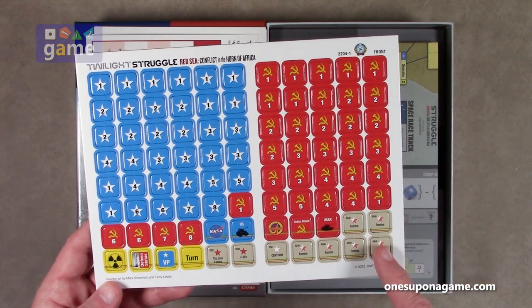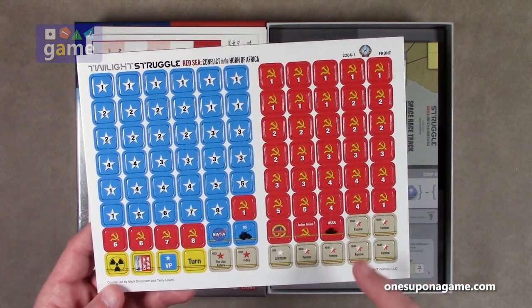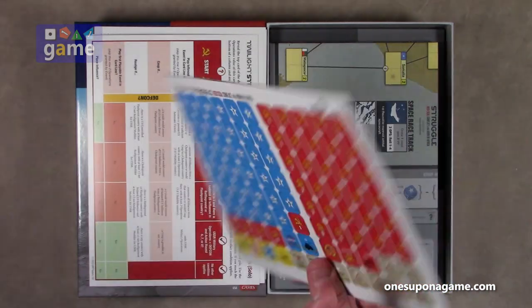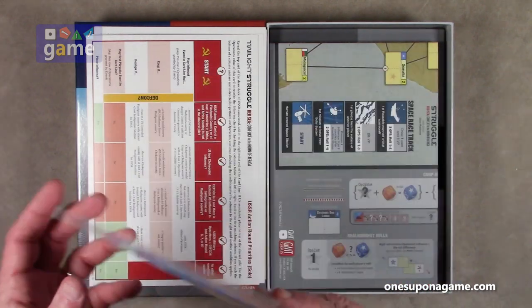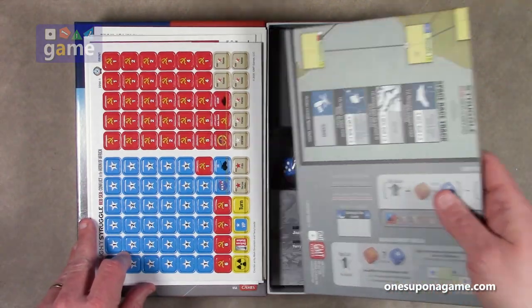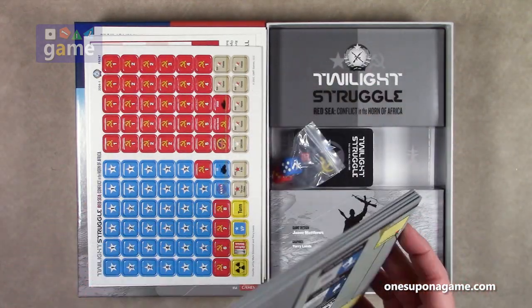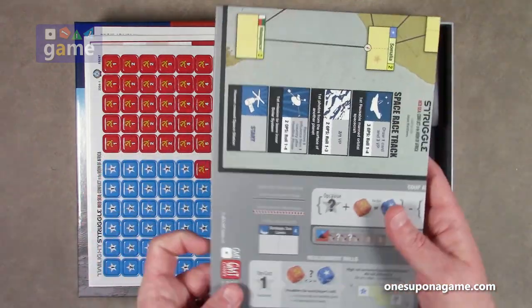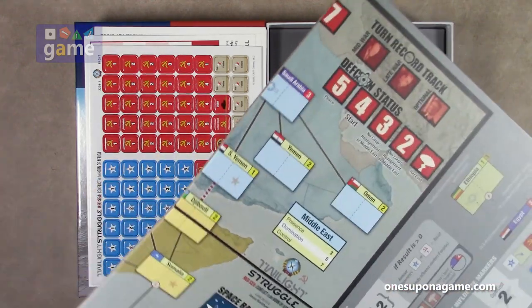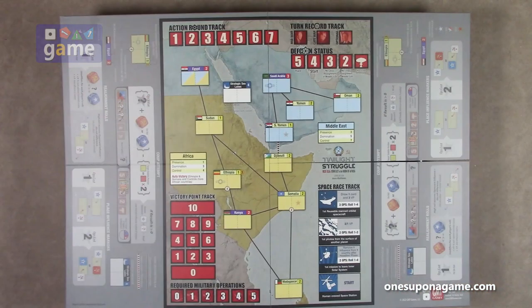Several famine markers — one, two, three, four, five, six famine markers. That's one sheet of counters. Then we've got our board — it's a very small board. Because as small as the box is, it's four panels. We'll just take a look at that real quick and see the whole board and the whole amount of space it actually takes up on your game table.